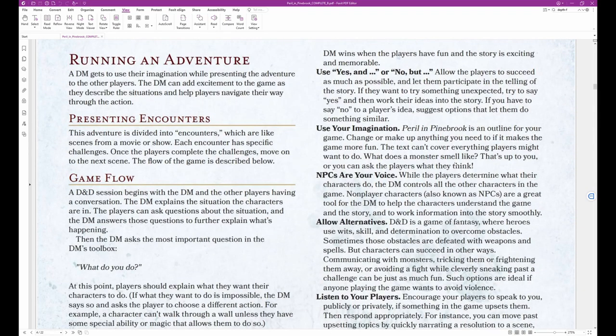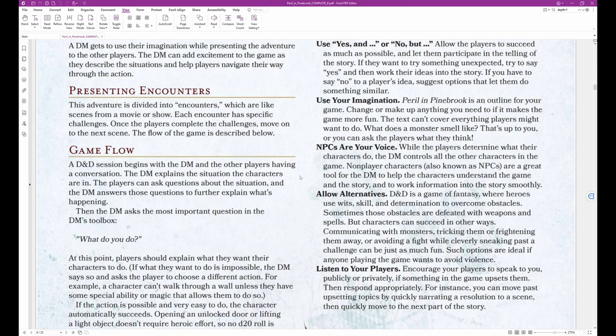Running an Adventure: A DM gets to use their imagination while presenting the adventure to the other players. The DM can add excitement as they describe situations and help players navigate through the action. This adventure is divided into encounters, which are like scenes from a movie or show. Each encounter has specific challenges, and once the players complete those challenges, they move on to the next scene.